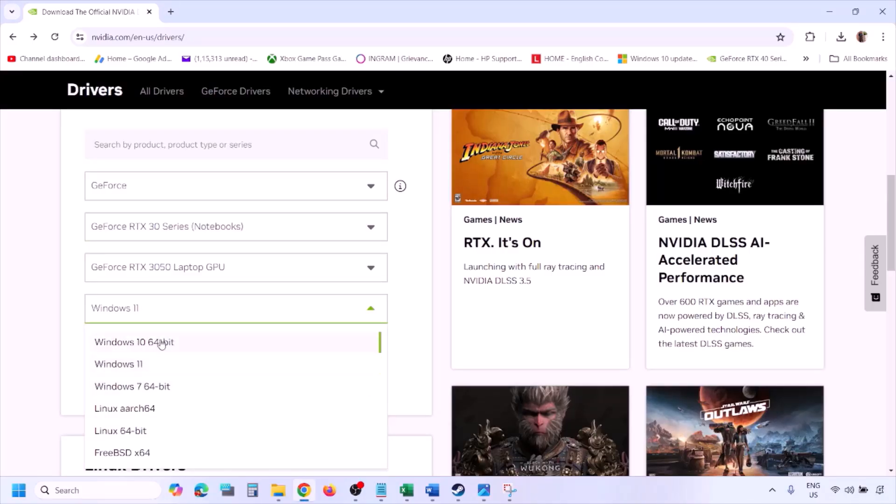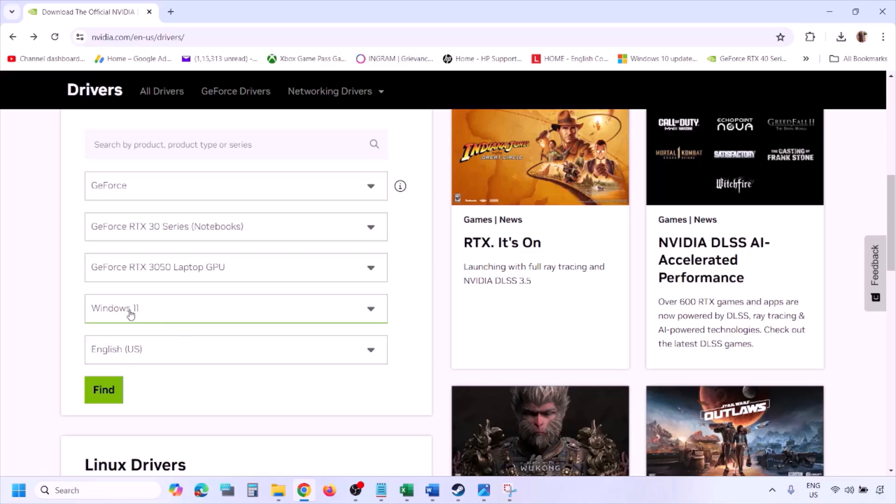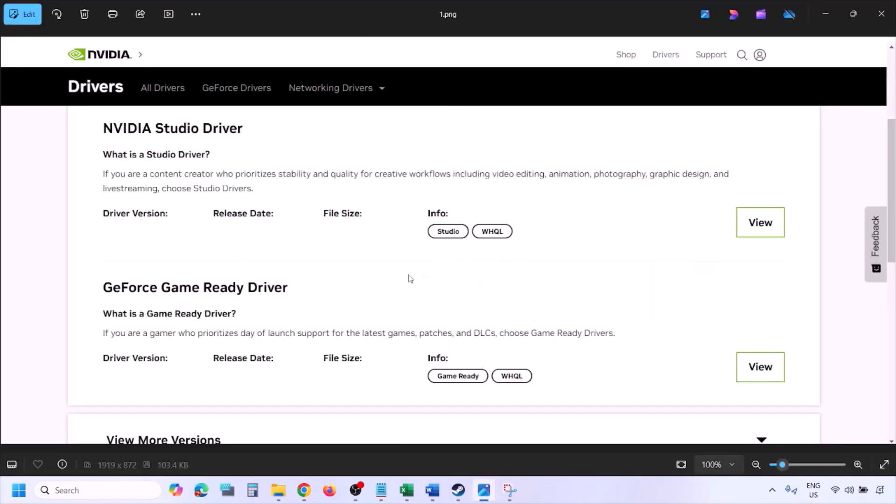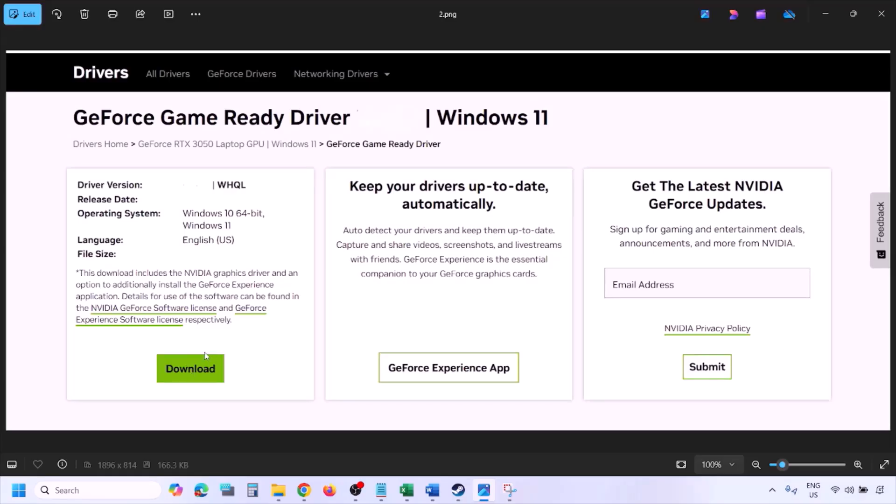If you have Windows 11 select Windows 11, if you have Windows 10 select Windows 10, and then click on Find. Once you click on Find you will see this page. Here you will find the latest GeForce Game Ready Driver. Click on View, then click on Download, and let the download complete. Once the download is complete, run the exe file.